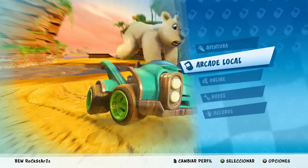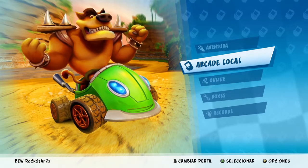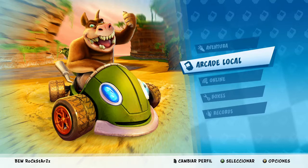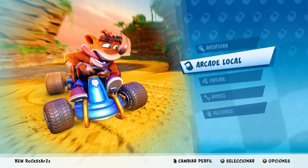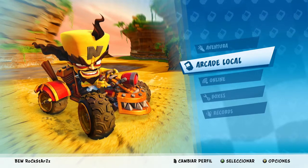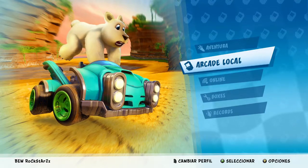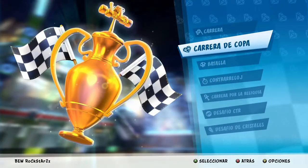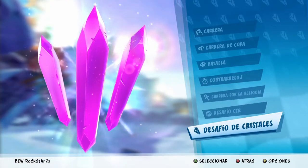Miren los personajes disponibles: ahí está Polar, Pura, Tiny Tiger, Dingodile — me acuerdo de ese cabrón. Cortex, N. Gin, Doctor N. Gin, y obviamente Crash. ¡Qué hermoso se ve! Y Cortex, el villano — no podía faltar. Y Coco, la hermana de Crash — qué hermosa, con un gran nivel de detalle. Esos son los personajes principales. En online hay: Carrera, Copa, Batalla, Contra el reloj, Carrera por la reliquia, Desafío CTR con monedas y Desafío de cristales.